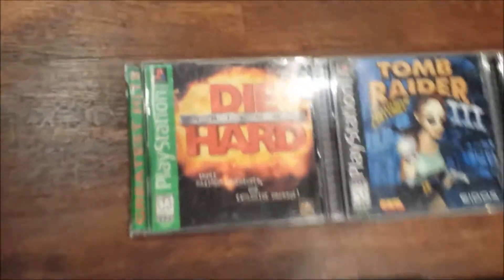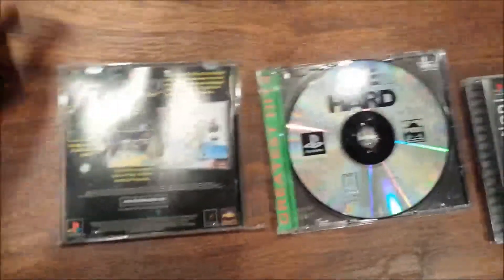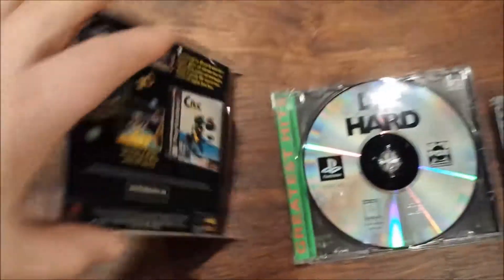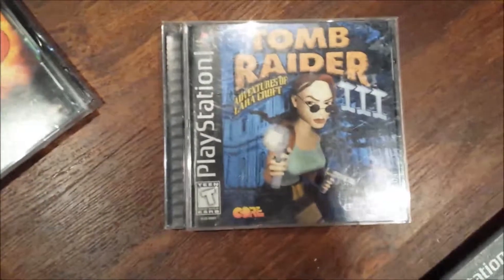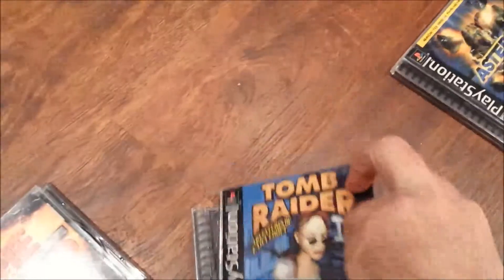The first one is Die Hard Trilogy for PlayStation Greatest Hits. You can see the case is a little bit busted up, but the manual is there and the disc is there. The second one is Tomb Raider 3. Again, the case is busted up but the manual is there and the disc is there.